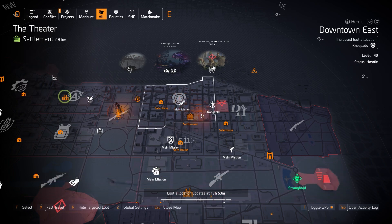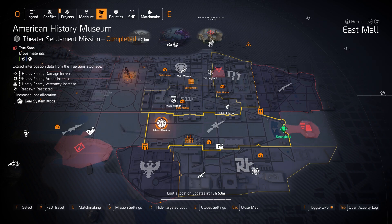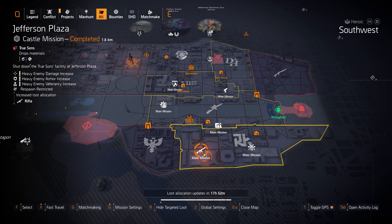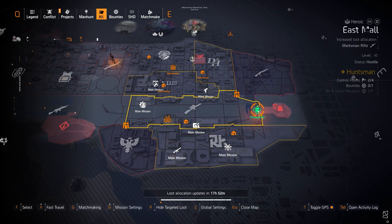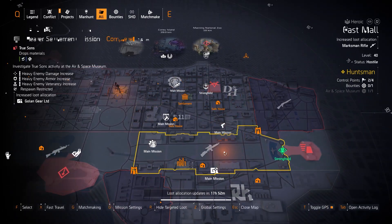At American History Museum you can farm gear system mods — the 12% crit hit damage mods and 6% crit hit chance mods. Rifles at Jefferson Plaza include the Classic M1A with Rifleman, Boomerang or Ranger on it, or the Diamondback or Merciless. At Capitol Building you can get everything for gear sets except System Corruption, and Future Initiative and Foundry Bulwark chest and backpack pieces which are still raid exclusives.